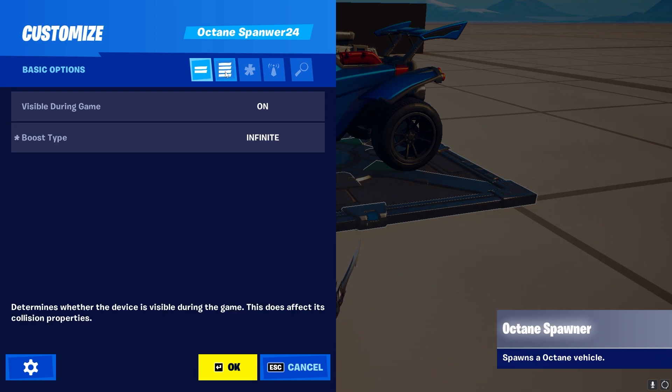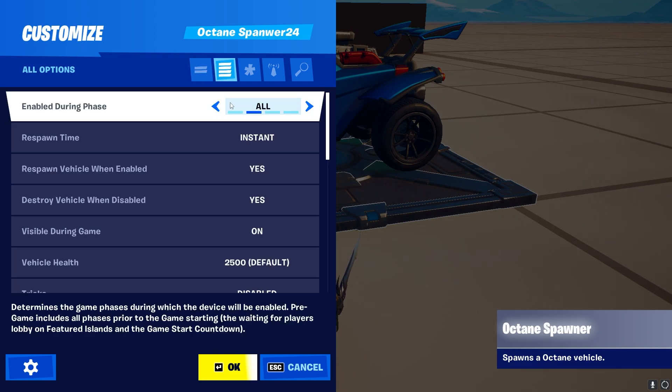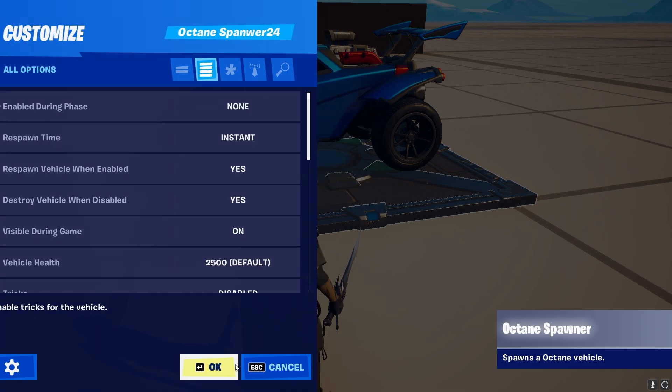If we move over to the Advanced setting by clicking on the icon, we get a lot more settings. We have 'Enable During Phase,' which is a basic Fortnite setting that allows the device to spawn or not spawn — this includes the car, not just the plate. Pregame lobby only means the pregame lobby, gameplay only means gameplay, and if you turn it to off, it will not spawn whatsoever.